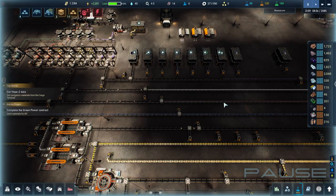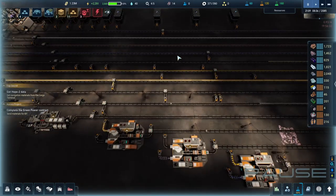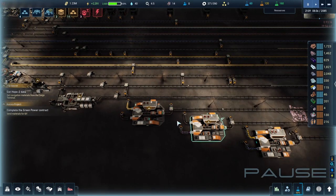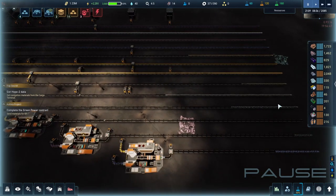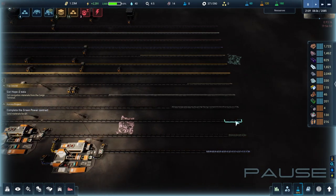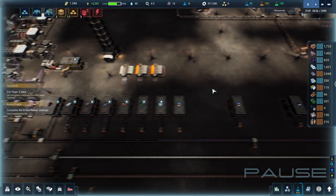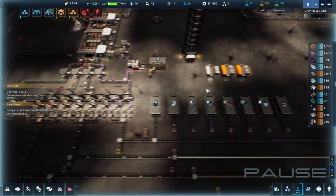Hello everybody, Burnt Out Guy here, welcome back to the crust. So last episode we got all this up and running. If you're a keen observer, you'll notice I hooked a few things up wrong and put them on wrong productions. I fixed all those up - they're all producing what they should be. This one is empty because I keep emptying the line trying to feed the machines upstairs, which is kind of an endless battle.